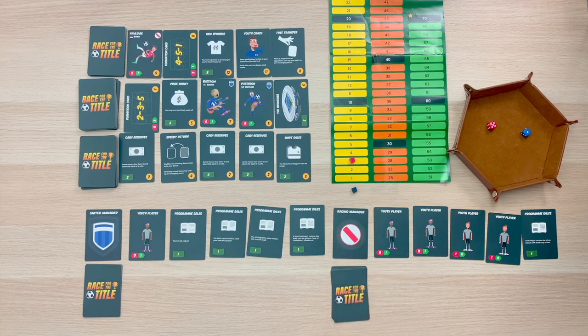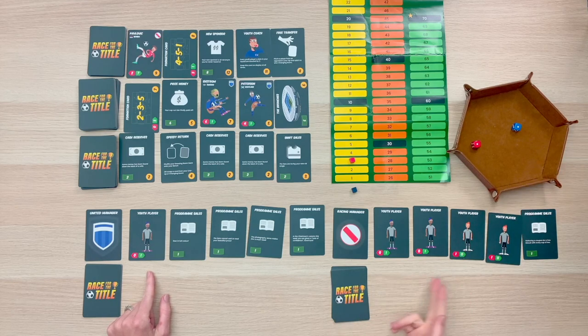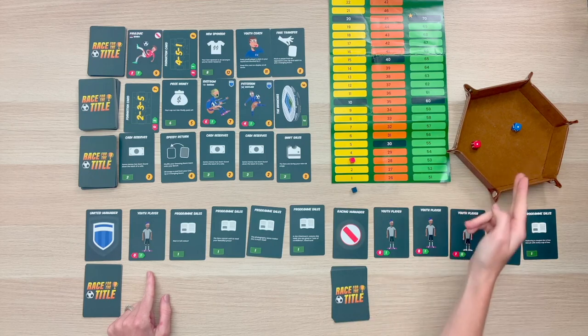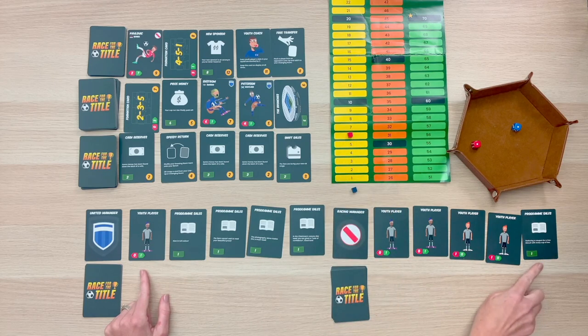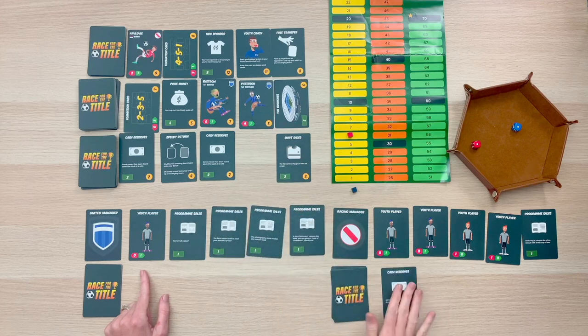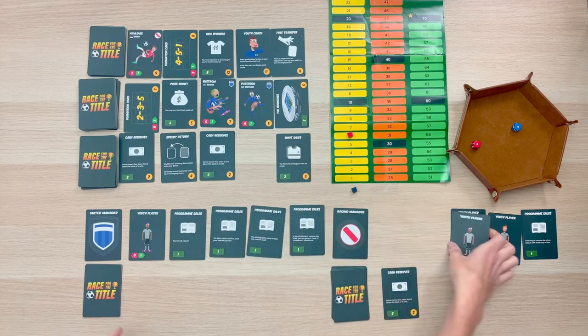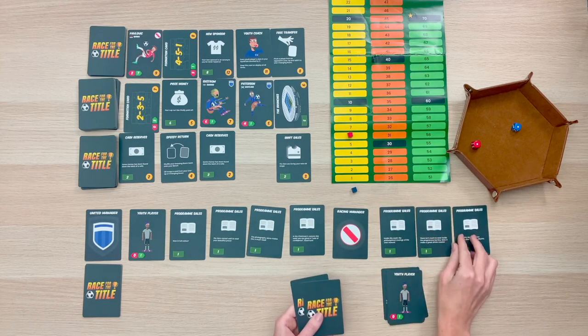Now it's going to be the Racing League's turn. I'm not looking very strong, so they are definitely going to take advantage of that and host a match. They smoked me — they have 1, 2, 3 against my 1, so they are going to get another 3 points. They have a program sales giving them 1 money, and they hosted a match, so that is 2 altogether. Looking at the bottom row, I think they are going to go ahead and get a Cash Reserves, and this is going to go into their discard pile along with their starting lineup. Then they'll put out their next 5 cards face up, creating their new lineup.